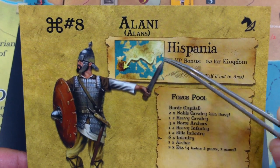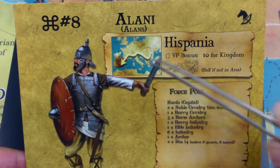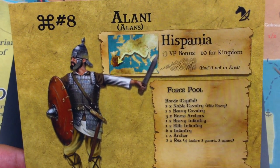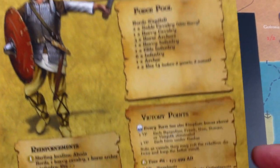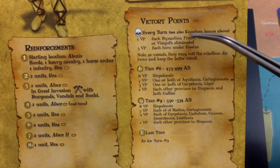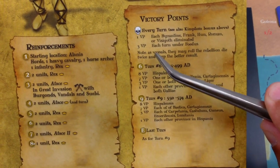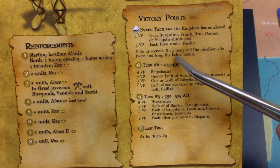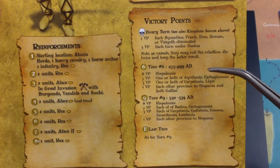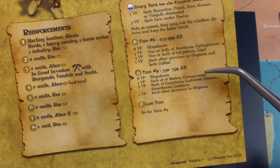The map doesn't start on the Caspian Sea, that's the Black Sea, but they start on the Caspian Sea though. They cruise - like everyone's just cruising along the northern edge of the Roman Empire. These guys are going to Spain too, so they and the Visigoths are not going to be friends. They cannot form an empire, but they get 10 for a kingdom over in Hispania. They have very specific enemies: Byzantines, Franks, Huns, Romans, Visigoths - one point each. They can become federates. As vassals, they may roll the rebellion die twice and keep the better result - I don't even know what that means, but it sounds like they're extra uppity when someone vassalizes them. They don't get points on turn 3.